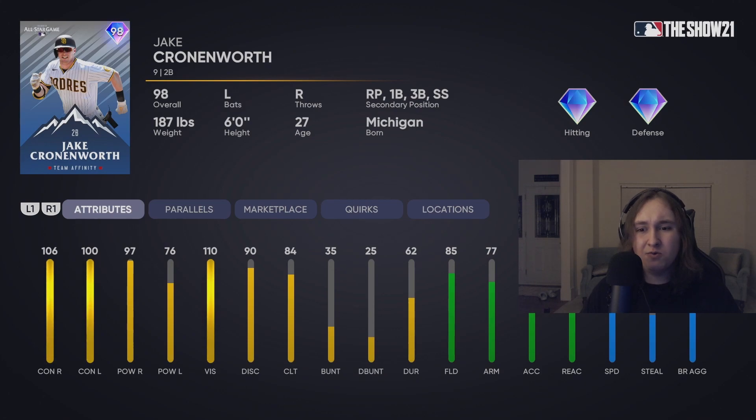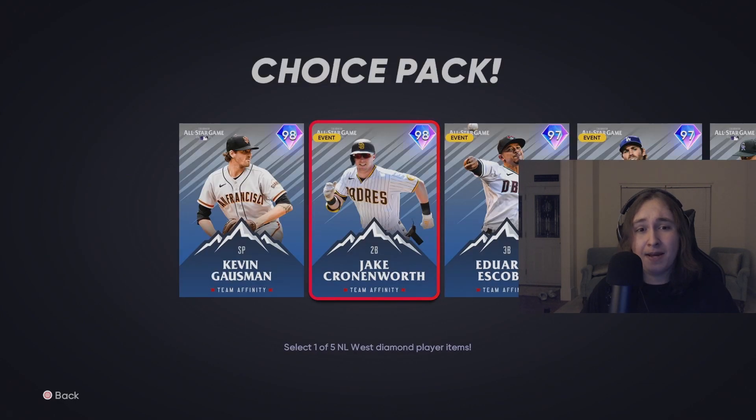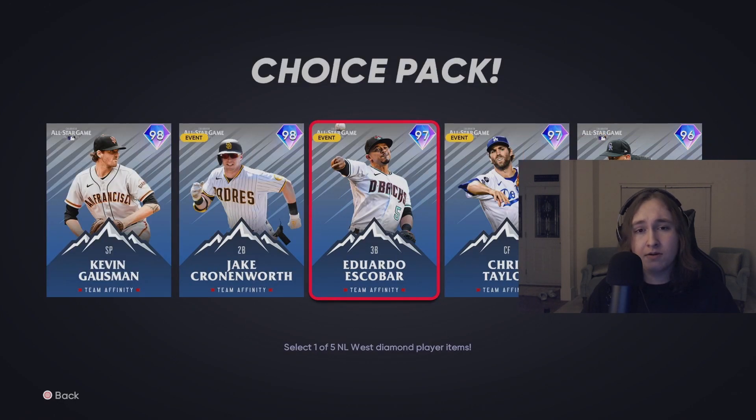Jake Cronenworth — really good utility. Interestingly, he's a relief pitcher secondary just like Jared Walsh, so we can't see his pitching stats. Really good second baseman card. I don't like the lefty power splits there, but he is a left-handed batter so that makes sense. I don't see Cronenworth making my lineup or my bench.